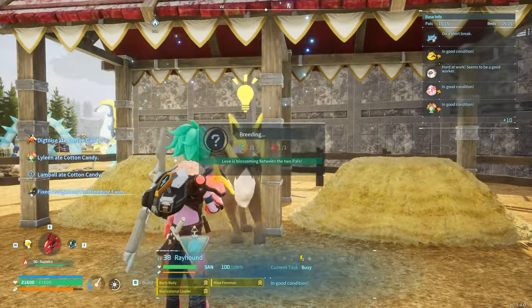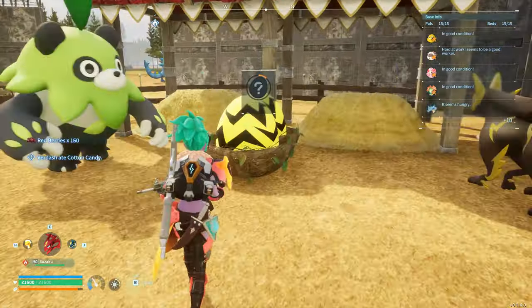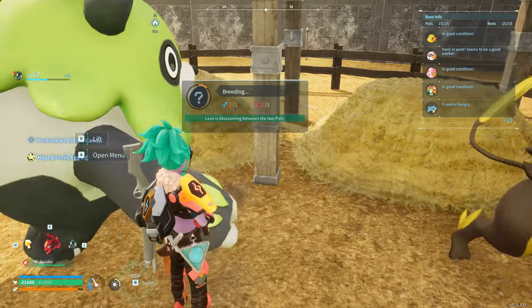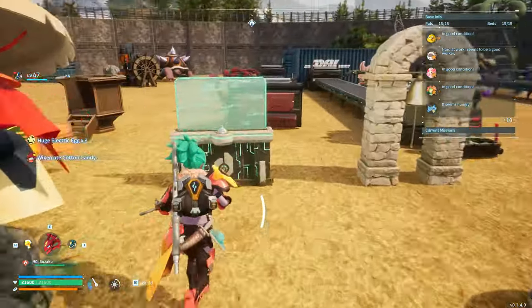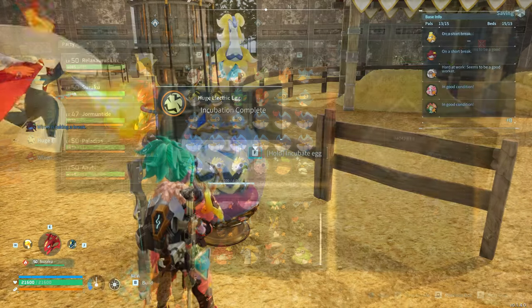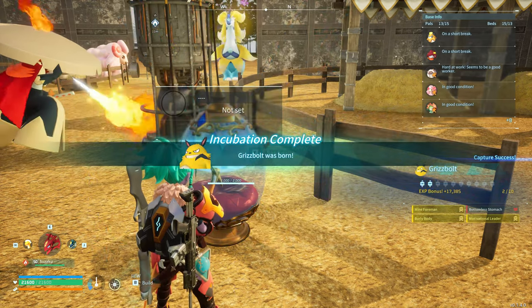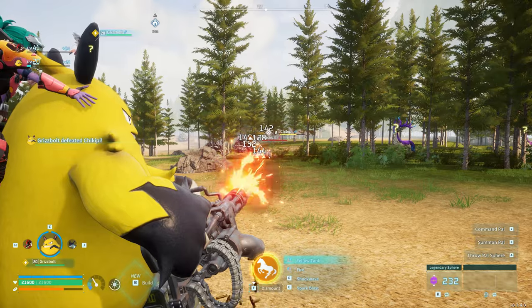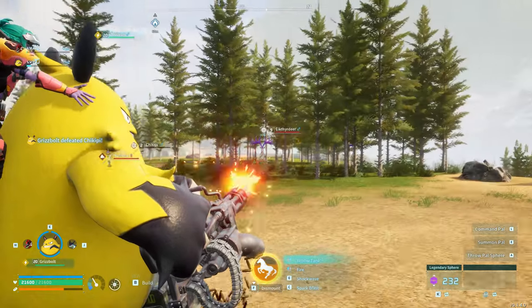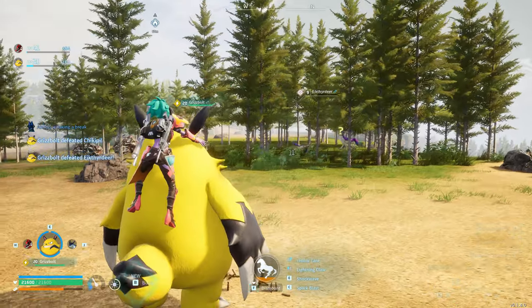The second pairing is Rayhound and Mossanda. Have them breed in exactly the same steps as before. They'll end up giving you a huge electric egg — or more than one if you forget about them for long enough. The egg will ultimately hatch into a Grisbolt, which means you won't have to go and farm one of the sanctuaries for it. Grisbolt actually has one of the coolest pal abilities in the game — you get to mow down wild pals with a minigun.